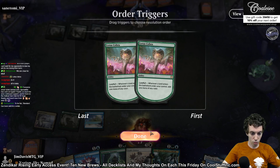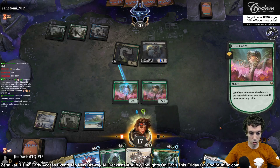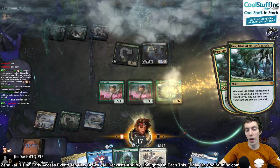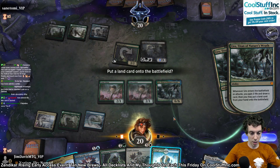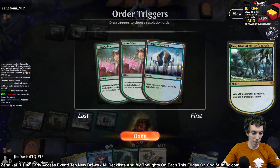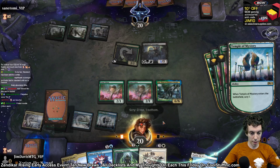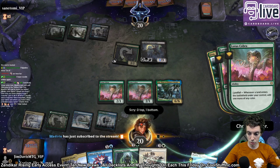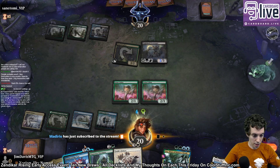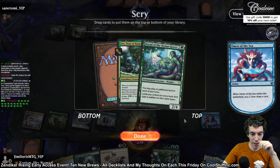We're going to play Island, make some mana — make sure to make a green and a blue. Play Uro. Again, Uro's getting banned, folks. There's no way Uro is going to be legal in six months. We're going to play Temple. A little Scry on the Omen too. Add a blue and a green. I'll just play Omen of the Sea. Yeah, there's no chance Uro's not banned.